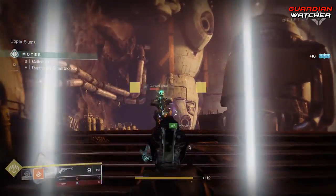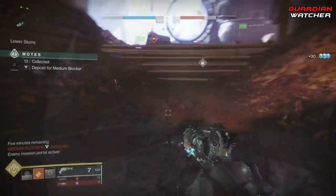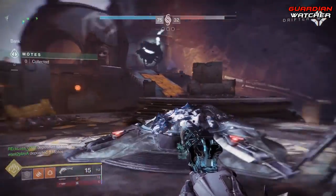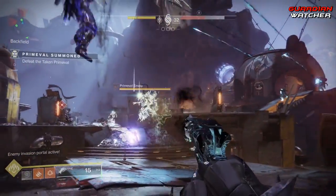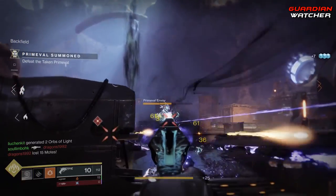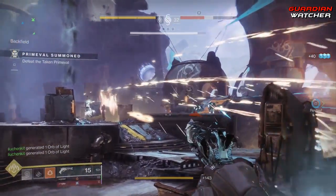This hand cannon is amazing in Gambit now, and it's hard for me to put it down. It is still a one-shot headshot to all low-level enemies that don't have a shield, and it 3-taps red bar enemies with a shield. Now, as for its stats, they haven't actually changed at all. So it still has an impact of 78, a range of 46, stability and reload of 82, a handling of 36, with a magazine of 15. The hidden stats are also the same, with a zoom of 14, an inventory size of 57, an aim assist of 50, and a recoil direction of 98.